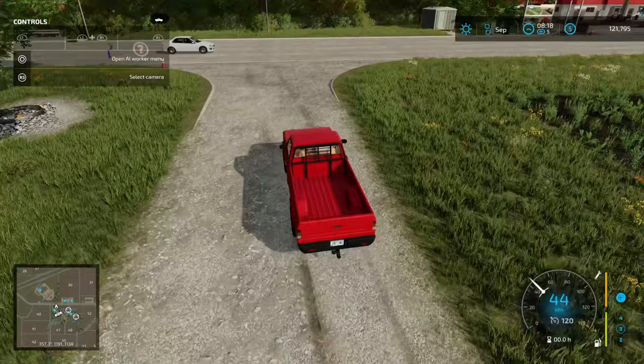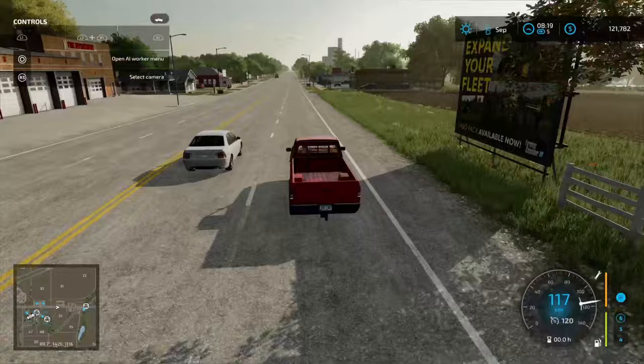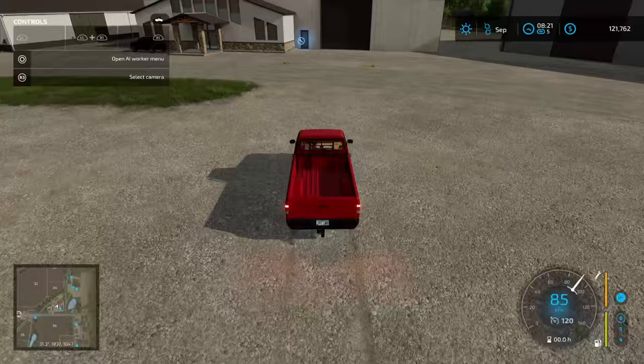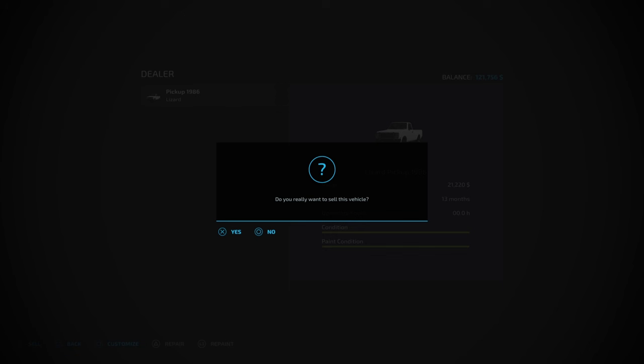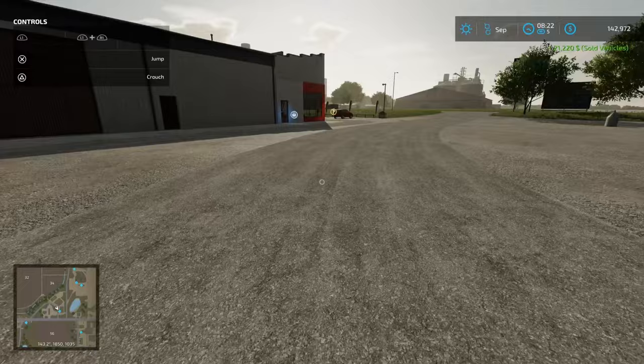One thing we're going to do is sell this Lizard pickup — we haven't used it and we're not going to. We're going to drive it to the shop and offload it for some cash. Probably would have been a good idea to do this earlier since we'd have gotten more money for it newer. We're skimming around the $100,000 mark, so it makes sense to get rid of it now — we're still going to get $21,000 for it. Let's sell it.